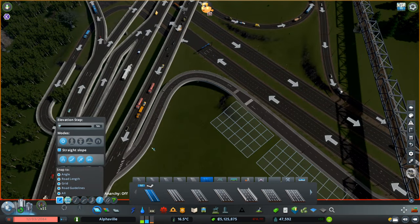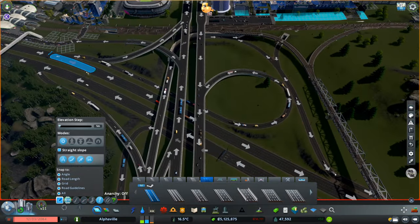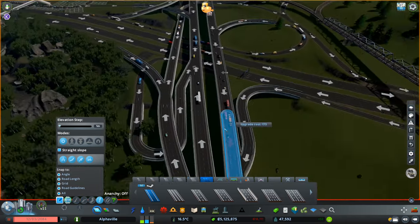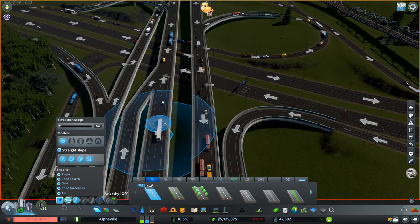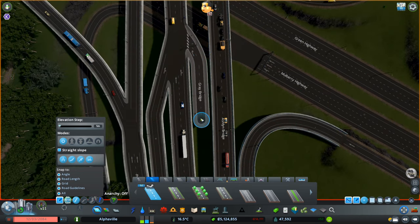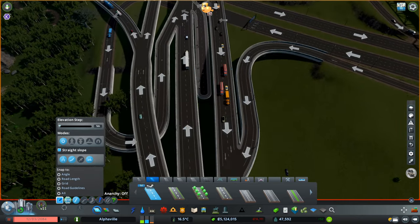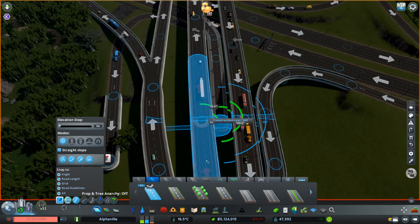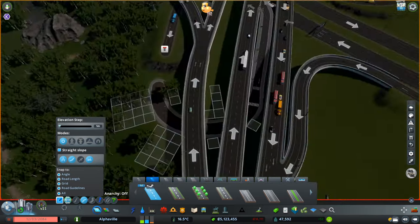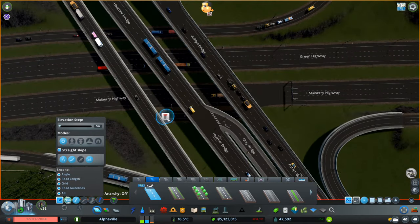This is the first interchange we have and it won't look as different as it does right now. This was my first goal, and as I went through all the process I ended up changing two interchanges. As I went through each one I was getting more inspired, things were working better, and I was understanding what I wanted from these interchanges — you'll see they changed a lot from the second and third junctions.